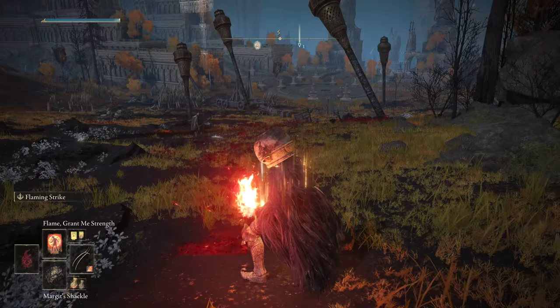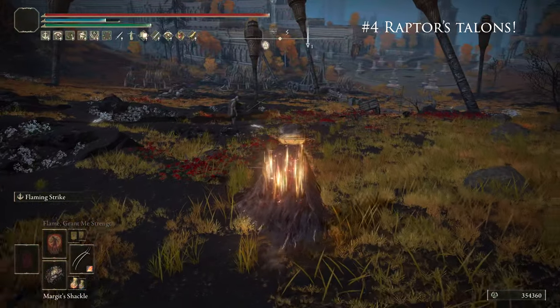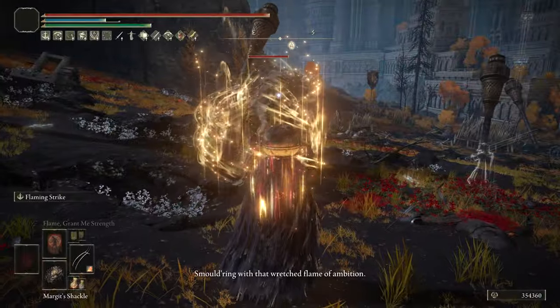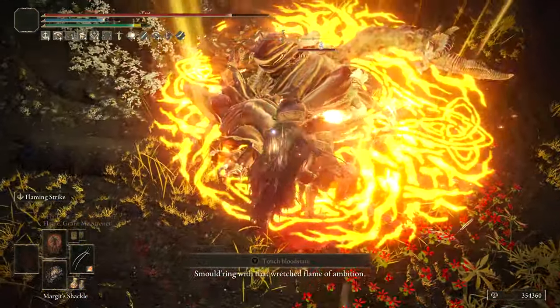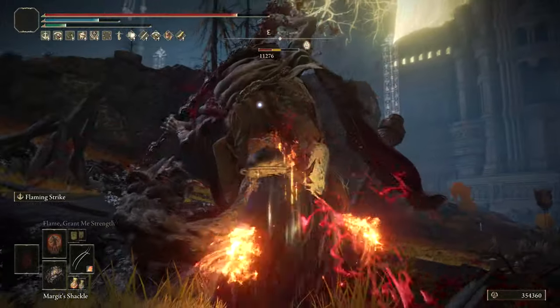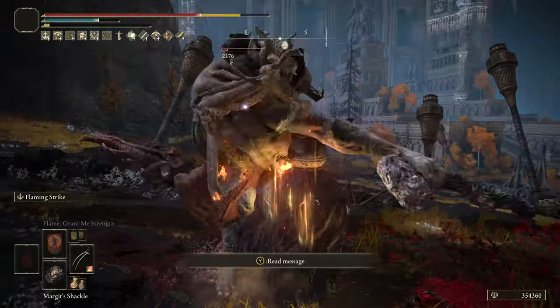At number four, we have a variant of what's normally a bleed build, as we've saved the Blood Claws for later to show off something cool you can do with Raptor's Talons. The Raptor's Talons have a C in Flame Art, and we threw Flaming Strike on them for a lot of damage. As you can see, we're able to get a really good amount of damage on Margit. We just took on some side bosses in this video on Fist and Claw weapons.